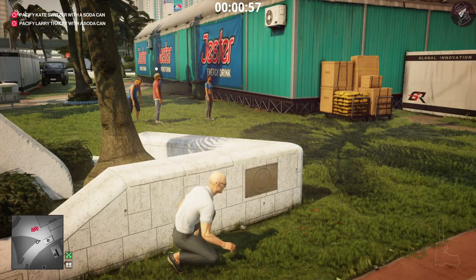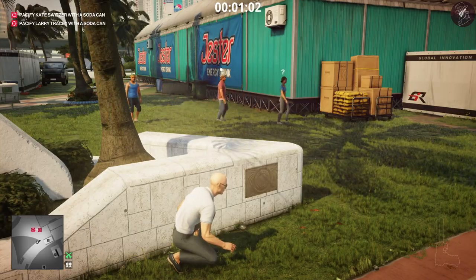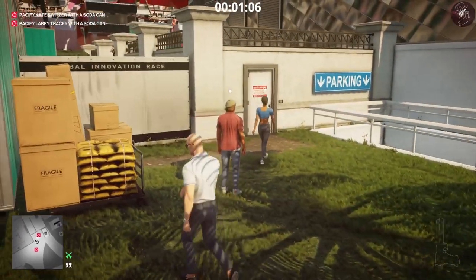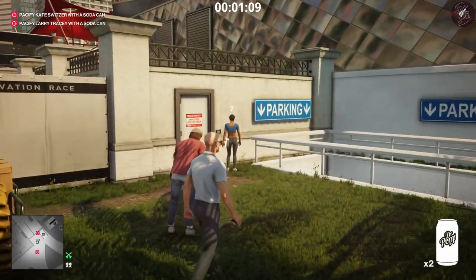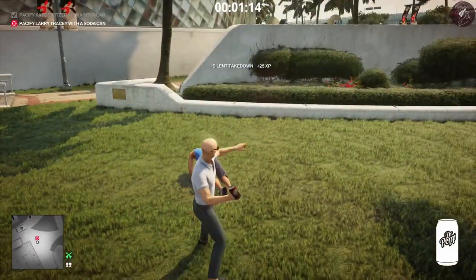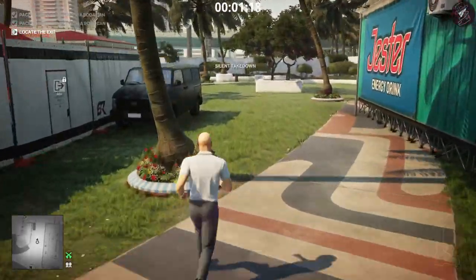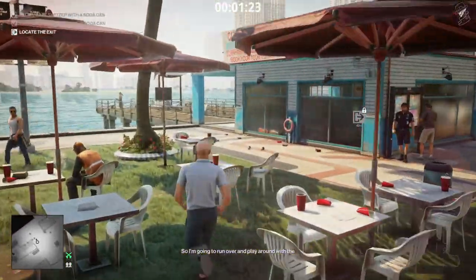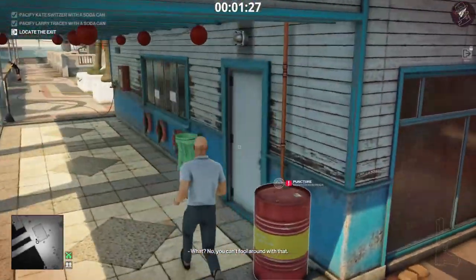Throwing the coin guarantees the woman comes over for the distraction and nobody else. The coach will follow her, and the other guy will still be doing his press-ups. Pull out your tranquilizer, shoot the coach, and quickly throw the can at her head before she turns around. Then get behind the guy and throw the can at his head as well. Be careful — if you throw the can in front of the second guy he'll see you, so do it just like this to get silent assassin.